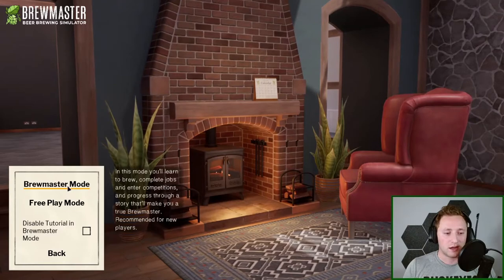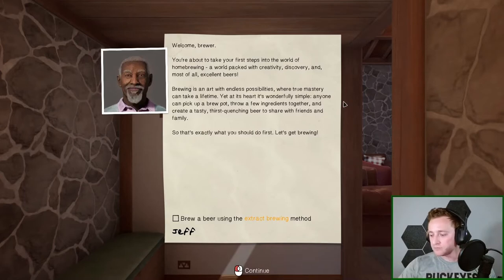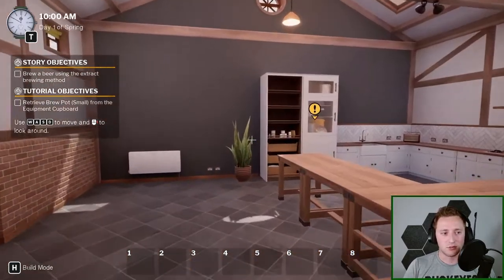We're gonna do Brewmaster mode, which I believe is kind of like the story mode. Welcome, brewer — you're about to take your first steps into the world of homebrewing, a world packed with creativity, discovery, and excellent beers. Brewing is an art with endless possibilities where true mastery can take a lifetime, yet at its heart it's wonderfully simple. I also thought it was fitting to have a beer while we play — this is an imperial pumpkin stout from Southern Tier out of New York.